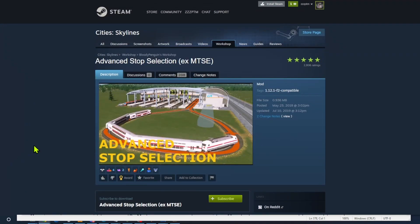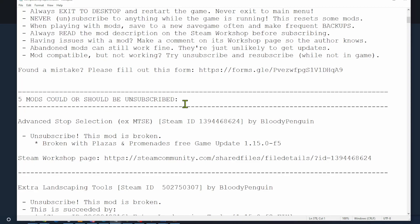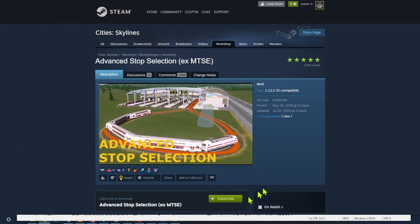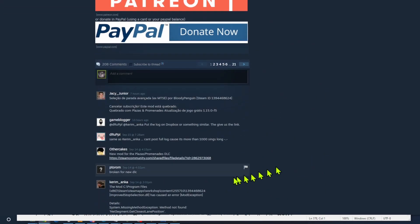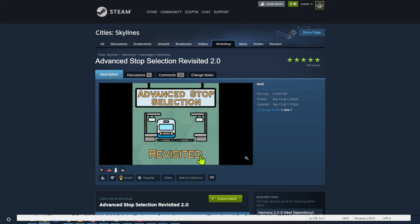The first thing I saw on that list was that Advanced Stop Selection was a broken mod. I was heartbroken because I love this mod, but it said unsubscribe — so I did. I scrolled down into the comments and it pointed me to Advanced Stop Selection Revisited. And that one is compatible. So I had a broken mod, but I had one that replaced it.